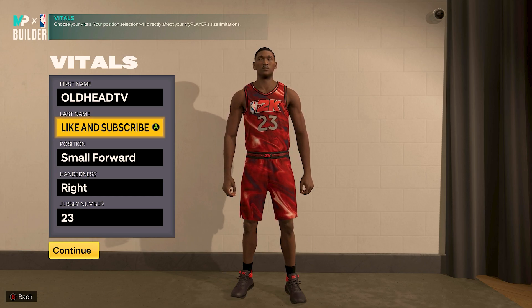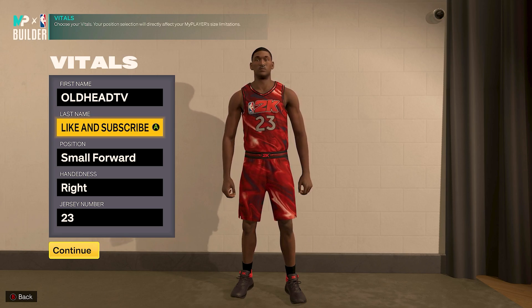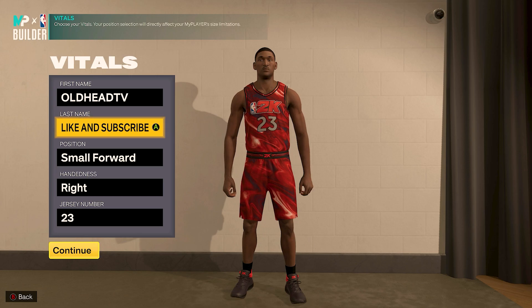I'm back with another banger for my 2K family. Today I have an absolute lockdown defender build — a tenacious and hardworking defender to say the least, who uses his size and solid jumper to bring a nice inside-outside game that can post up opponents and hit the mid-range jumper, also to open three. I made this build in the image of New York City's finest, NBA champion and defensive player of the year, Ron Artest, aka Metta World Peace. One of my favorite defenders that once graced the basketball courts, and I feel like he doesn't get mentioned enough. I always wanted to create a Ron Artest type build and I finally got around to doing it. So without further delay, let's get into the build.